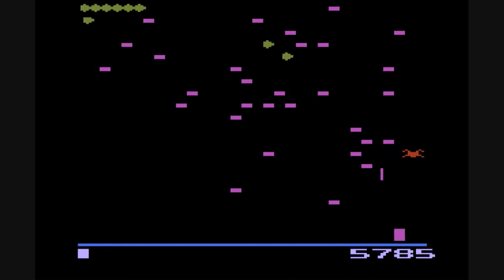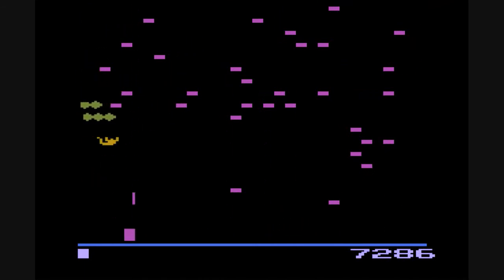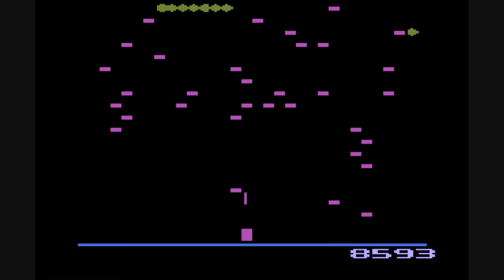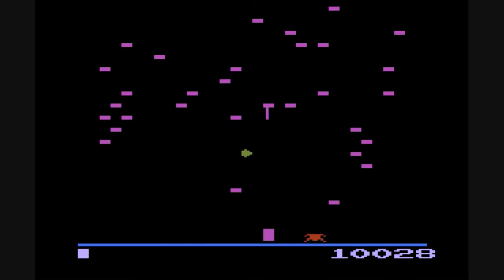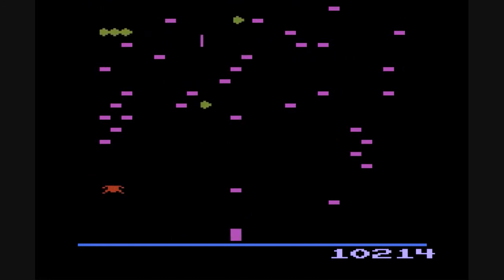Rather than the main enemy the centipede taking lots of shots to kill, each shot splits the centipede — turning the body part you've shot into a mushroom which then acts as an obstacle — and then the two parts of the centipede carry on independently, working their way down the screen and bouncing off the mushrooms. This mixes up the gameplay as you have to concentrate your fire on two different enemies instead of just one, and the mushrooms both obscure your shots from hitting the centipede and, depending on their position, can actually make the centipede reach you even quicker as it bounces off and moves down a row.